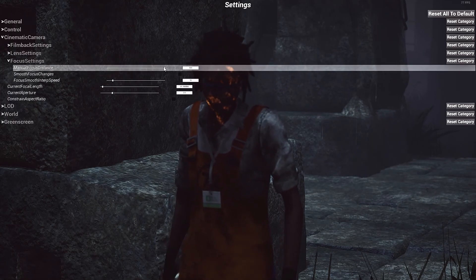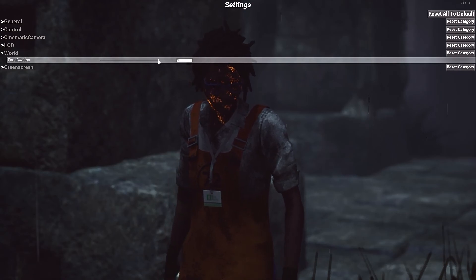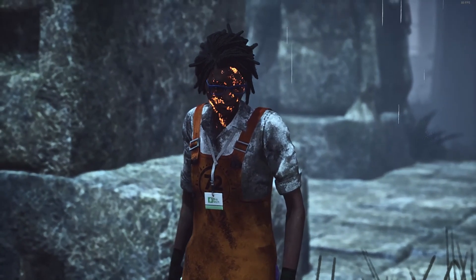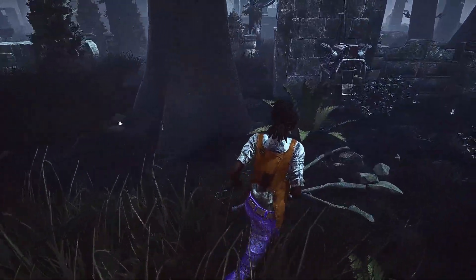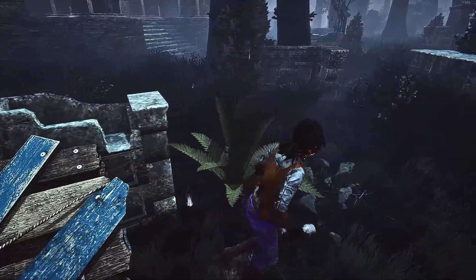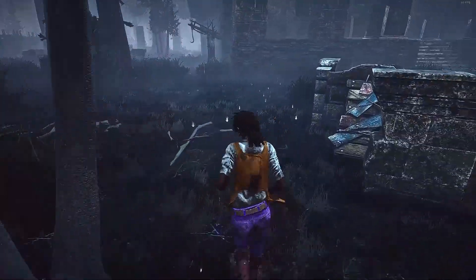Focus settings let you set where you want your focus distance to be — for example, focused on a character like Claudette. In the World Settings, you can toggle the game speed, just like you can on a dev build. If you set it to 0.5, pressing 0 again to get back to your character shows that everything moves at half speed. You can also go double speed and zoom around the world.